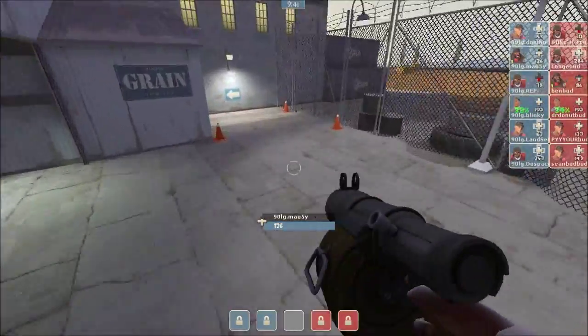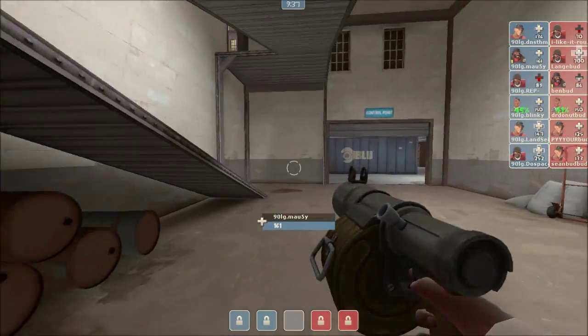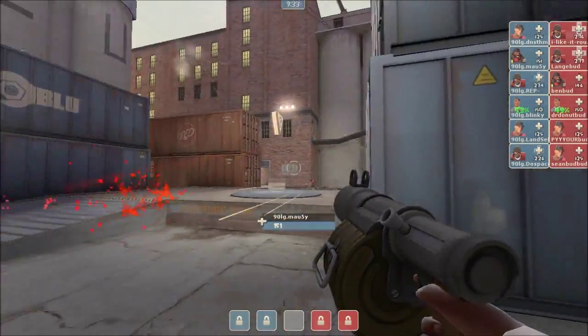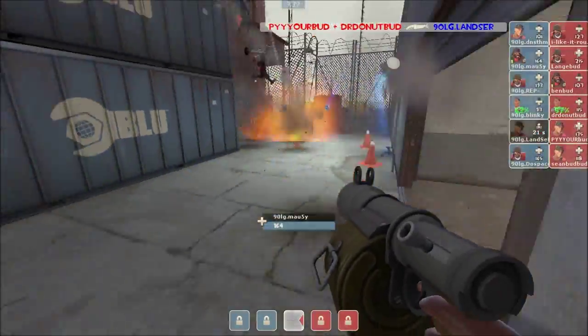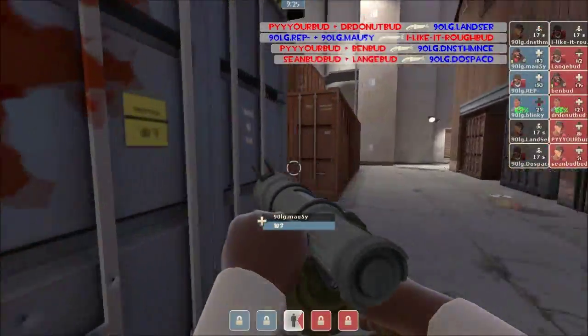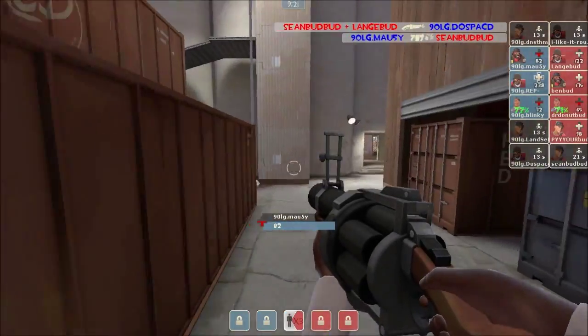They're now in the blue — they did swap colors, so you've got to remember that. That is kind of how the ESEA league runs here in North America: they always swap colors at halftime. Mousy is going to start laying down his stickies once again, trying to kill his opponents. This time around, he's getting pressured by a soldier who may be able to take down the medic — no, he cannot just yet. Meanwhile, 90LG has lost three players. Nice kill by Mousy once again, this guy is going huge, and he's going to try and keep his opponents off that health kit, but he's finally taken down by Lange, jumping up in the air and shotgunning him to death.